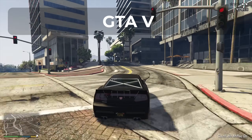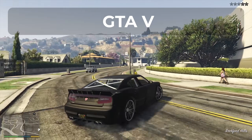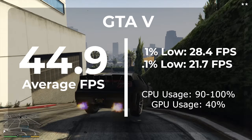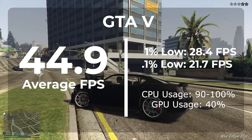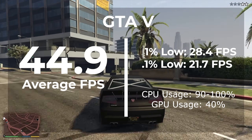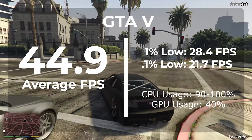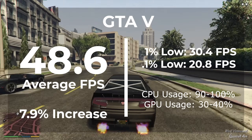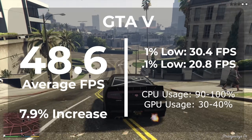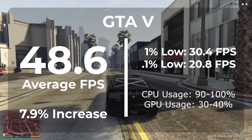The next game is GTA V, and unlike Cyberpunk, this actually is a game that a lot of people running systems like this would want to play. With the factory install of Windows 11, we averaged 44.9 FPS, and the CPU averaged between 90 to 100% usage while the GPU averaged about 40%. With the de-bloated copy of Windows, we averaged 48.6 FPS — that's a 7.9% increase in performance. This is still mediocre performance at best, but there is a pretty big jump in that mediocre performance.